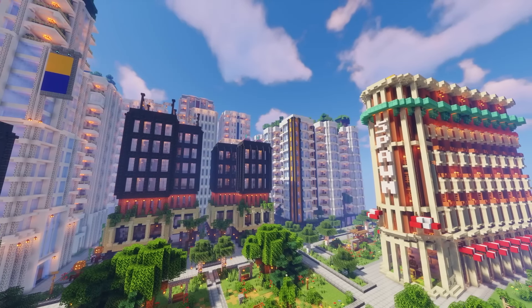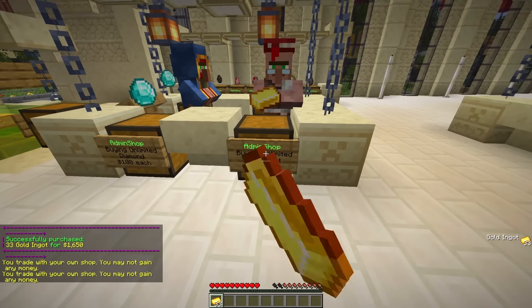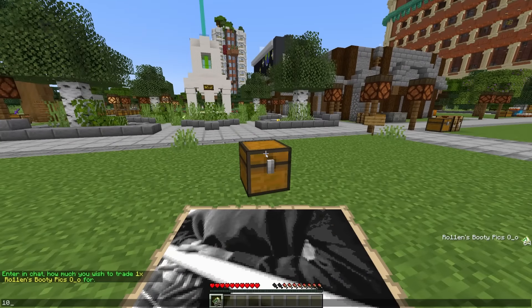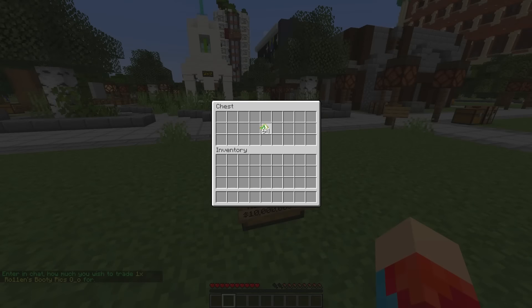In order to trade with each other and buy resources from the server shop, players can exchange gold and diamonds for a digital currency. They can then make secure shops by punching a chest, holding an item, entering a price in chat, and restocking the chest with the item.